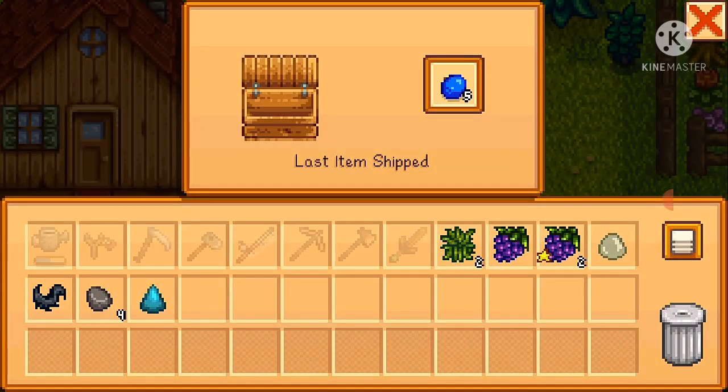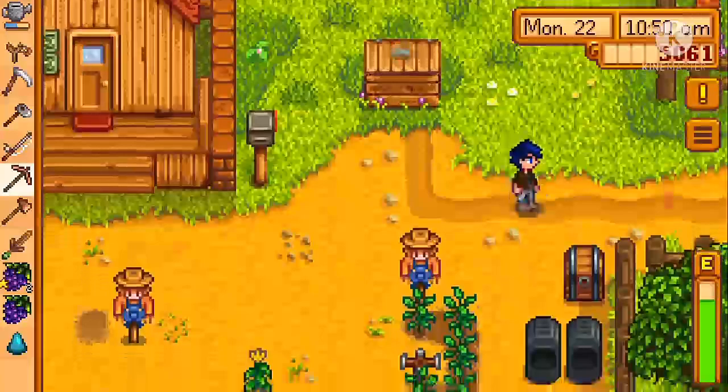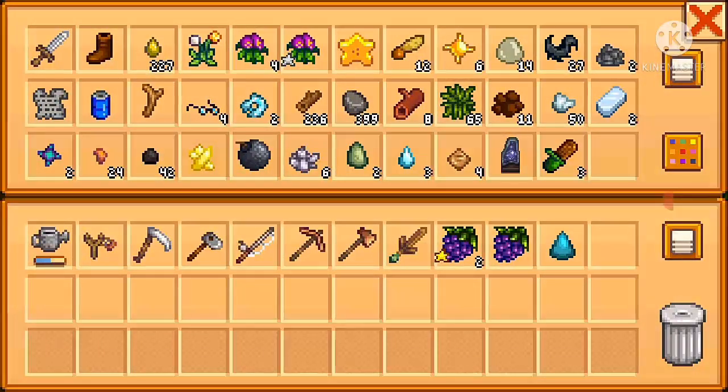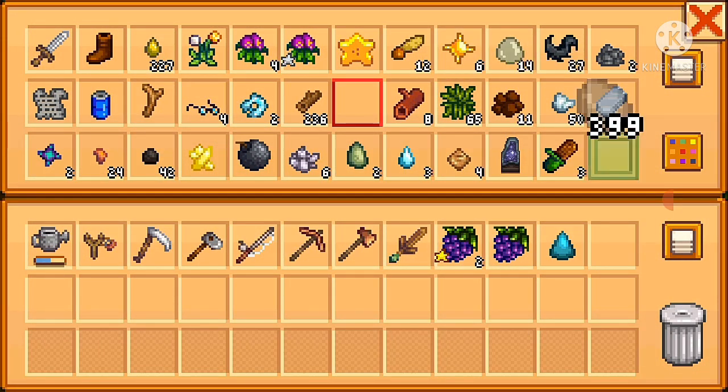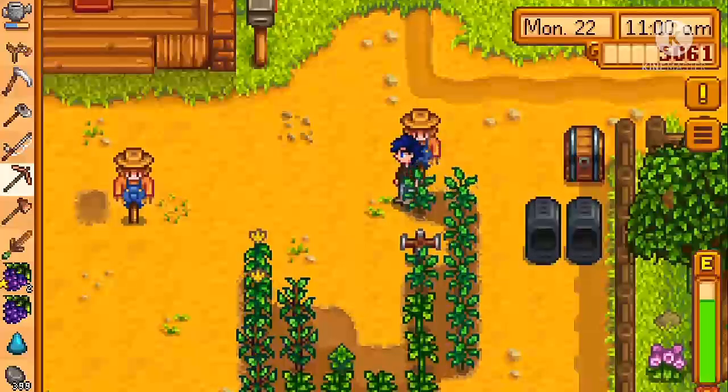I think I want to sell this bat wing and the fiber. In this episode I want to build the chicken coop, so I'll go get my one hundred stone. Oh wait, I don't have enough wood. Well, let's get chopping.